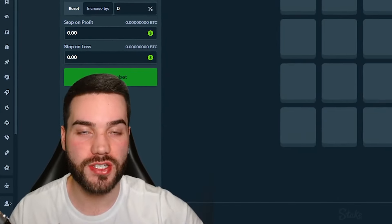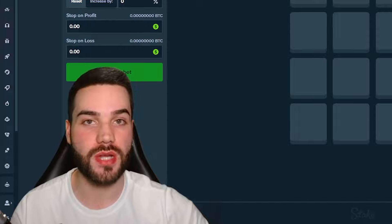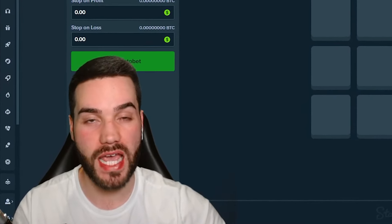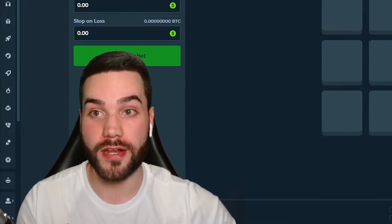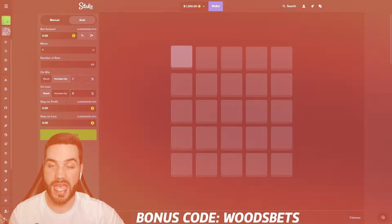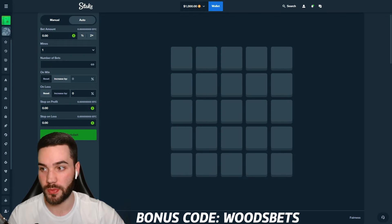To show you guys this strategy, I just deposited $1,000. You do not need to have $1,000 in the balance to do this strategy at all. You can have 5, 10, 50, 20, 500, 100 — anything in the balance, that's completely fine. The only thing you must follow are the conditions and the percentage of your balance as your bet amount.